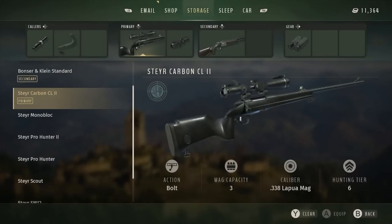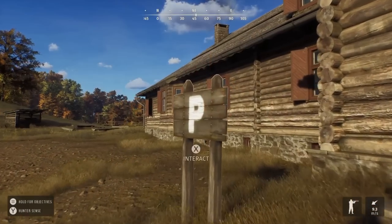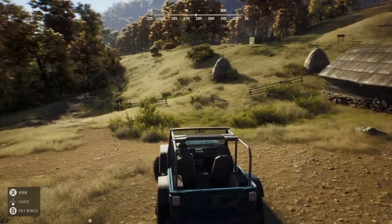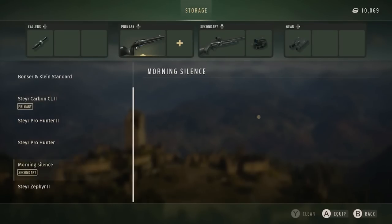You can also access your storage locker to equip the right gear for your next hunt. The lodge is also a place to stretch your legs and advance time by sleeping. Our animals have their own daily rhythms, and advancing time until your preferred time is a convenient way of increasing your odds of finding the animal you want in the place you want — whether it's a feeding, drinking, or resting zone. Right outside the lodge is your parking spot. From the parking sign, you can pick the vehicle you want, recall it, and be on your way. If you find yourself on the road and in need of different gear, the trunk of your car will provide easy access to your full storage.